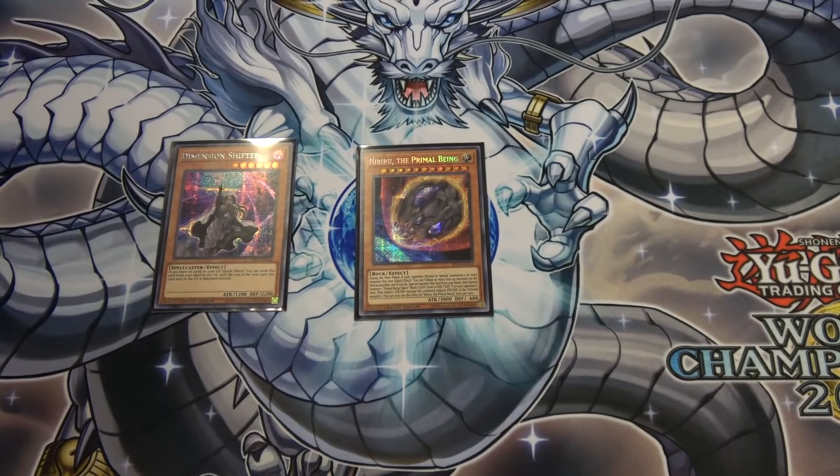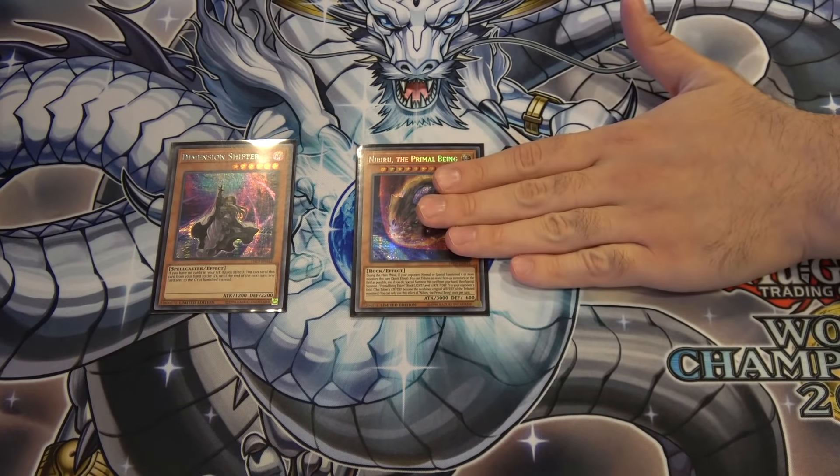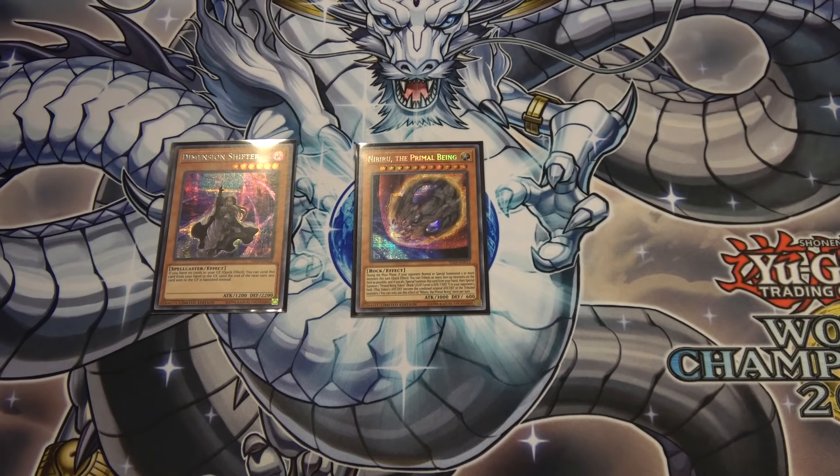When Nibiru resolves, it tributes everything on the field — including your monsters if you have any — so be careful playing this going first. It's balanced so you're giving up something in return. You summon Nibiru to your field as a 3,000 ATK monster. What your opponent gets is a Primal Being Token whose ATK is the combined ATK of everything tributed and DEF is the combined DEF. Face-down monsters contribute zero. Since it's your token, you get to pick the mode.